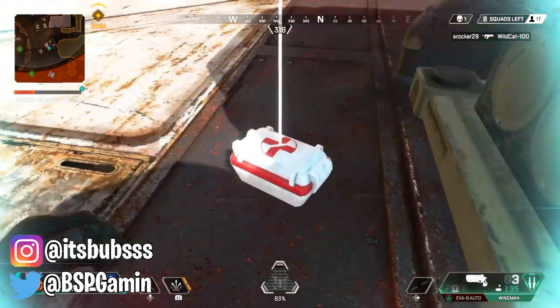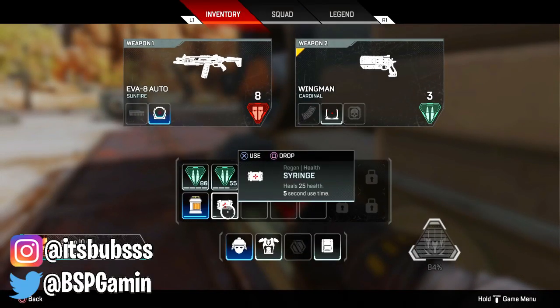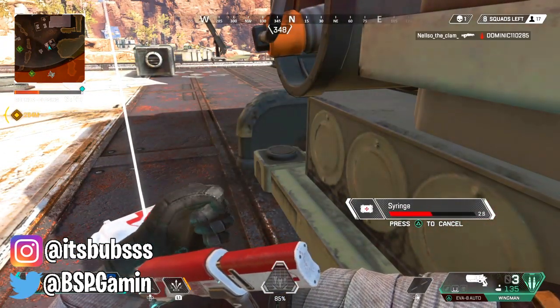You're basically gonna use the item but the game is gonna think you guys dropped it, so you guys should have two — one being used and the one on the ground.